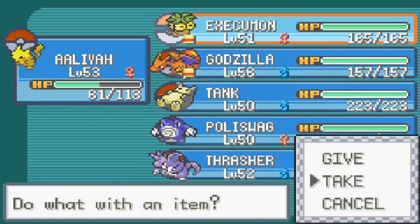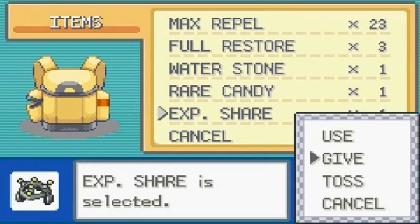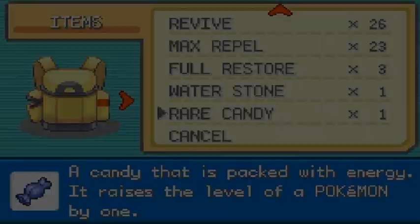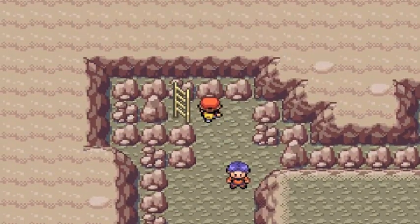Everybody's at level 50 right now. I'm going to give this Rare Candy to Tank because Tank is usually a handful to train. I'll save it for a little bit later. Let's move on to the next room.